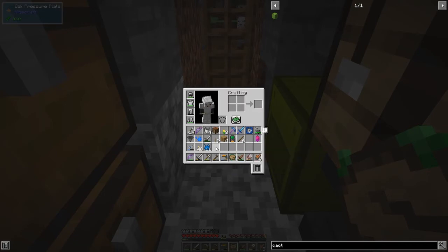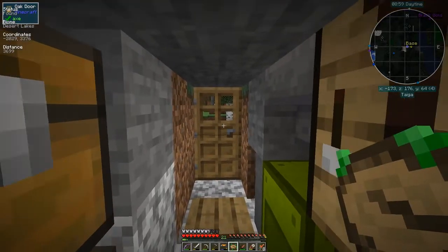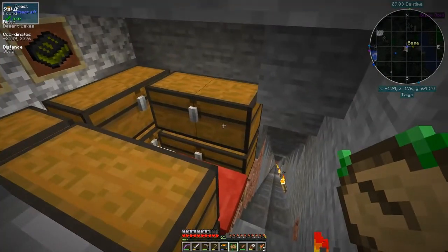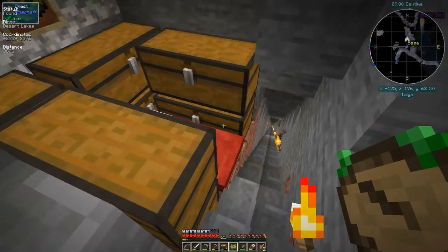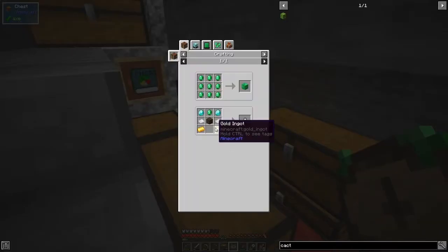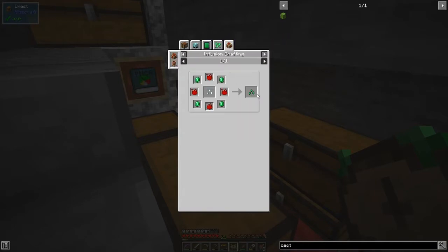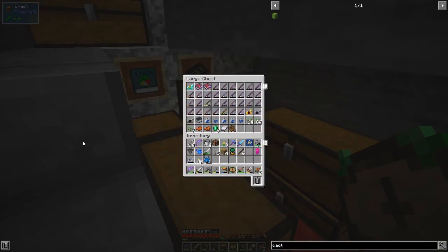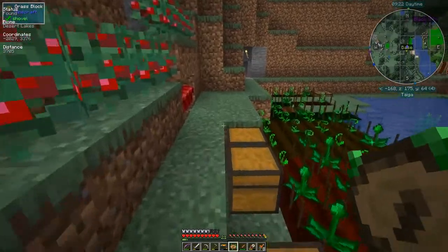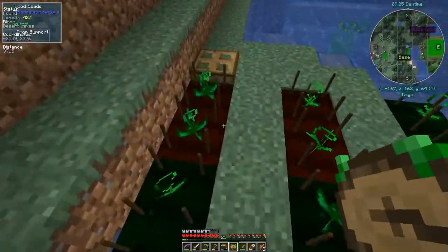I did a bit of villager trading so I've got about eight emeralds in one of these chests. With those we can make an emerald seed - but again we need supreme essence. I'm actually getting a lot of supreme essence while doing this.